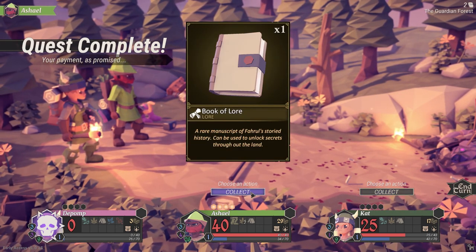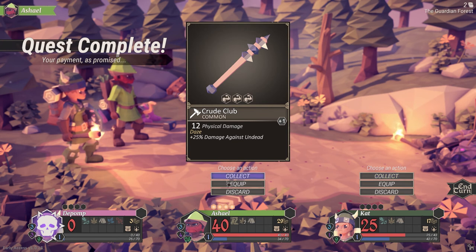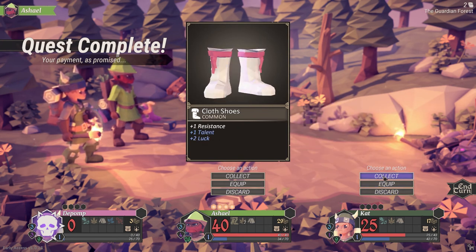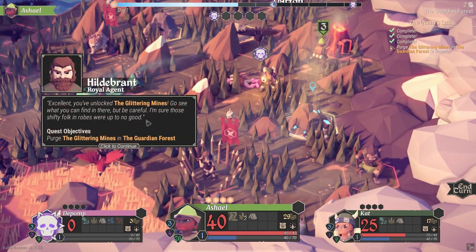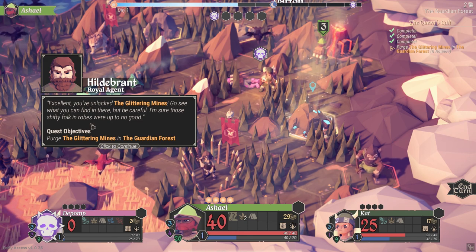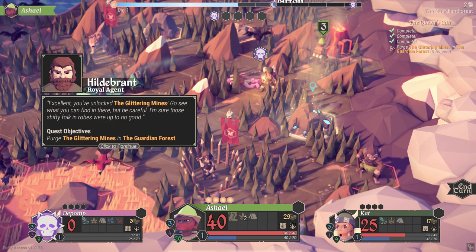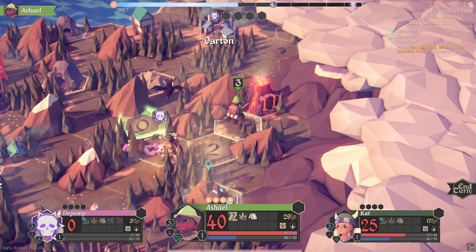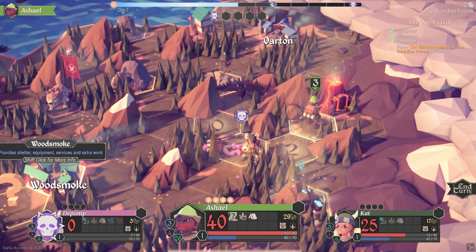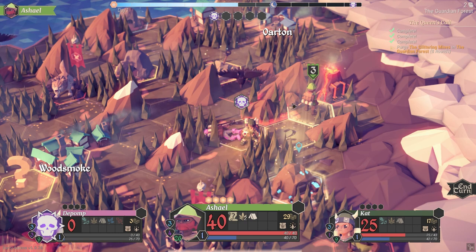Collecting the loot - a Book of Law and a Crude Club doing 12 physical damage. We'll collect it and look at everyone's equipment in a moment. The Glittering Mines are unlocked - go see what you can find, be careful. We've got eight rounds to do whatever we want before we go in there before chaos starts to rise.